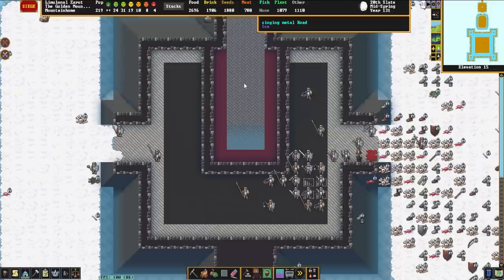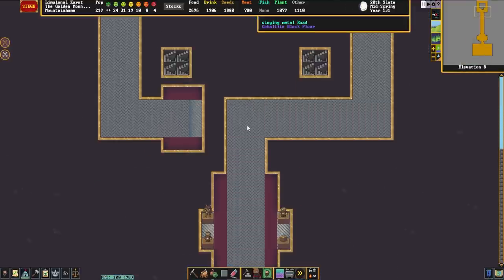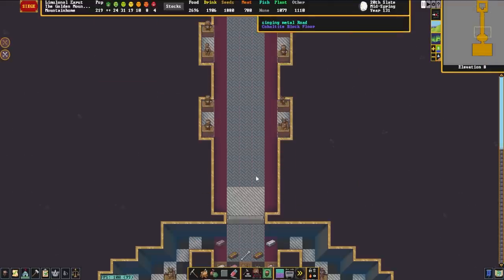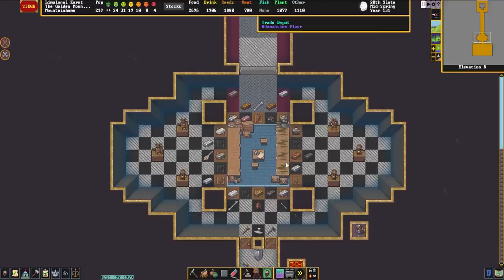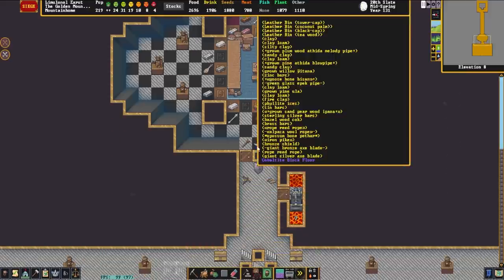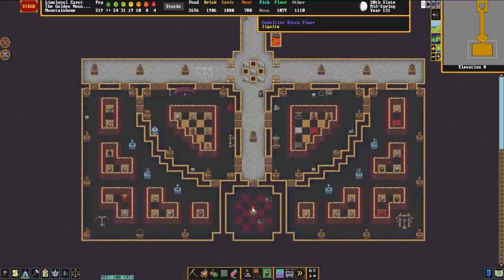There is this singing metal road coming in through the entryway that goes down into the fortress itself, along this long road up to a locked drawbridge. Right past that is a trade depot, and that then leads into the main fortress. If I zoom out a little bit, we can get a bit of a view of it.